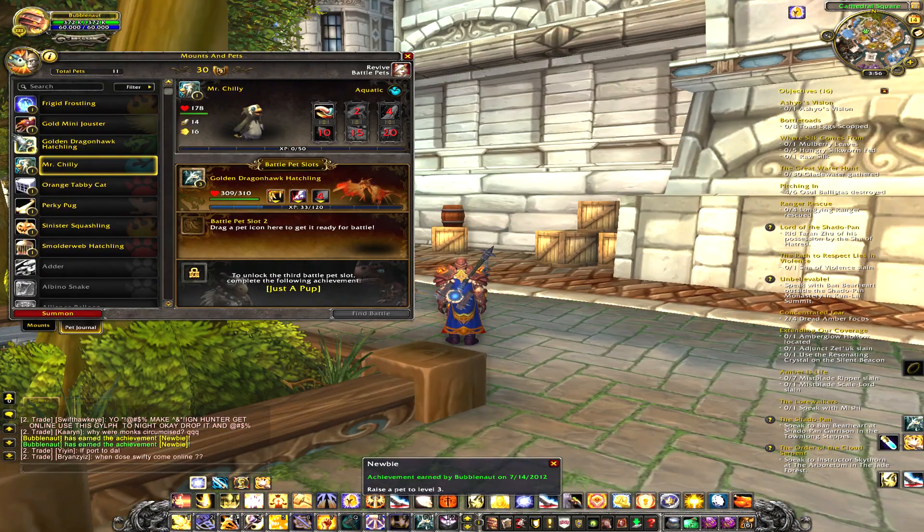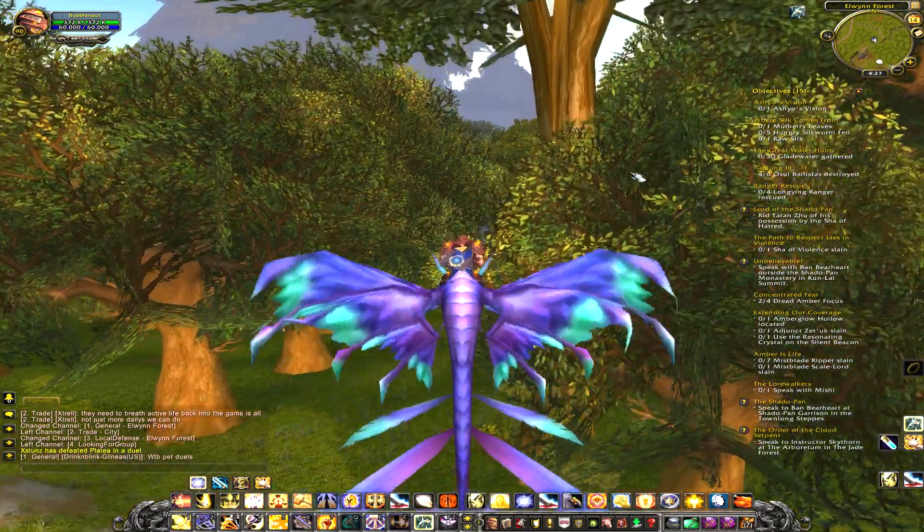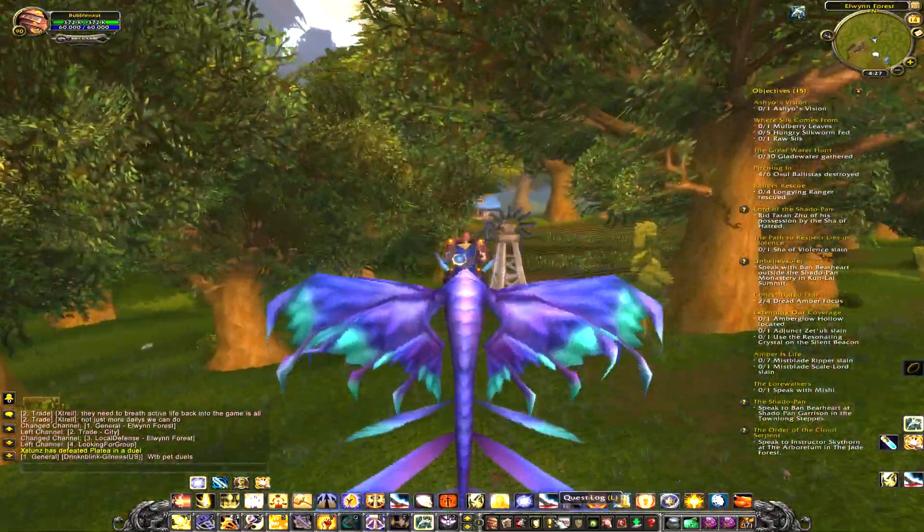Also at level 3 you can add another pet to your slot, so that's what I'm about to do right now. The first pet tamer for Alliance is in Elwin Forest — it will be shown to you on the map. If you're Horde, it should be probably in Durotar or something like that.